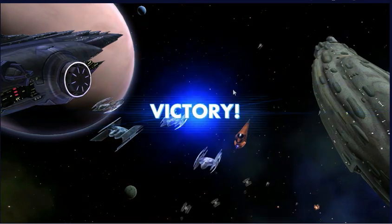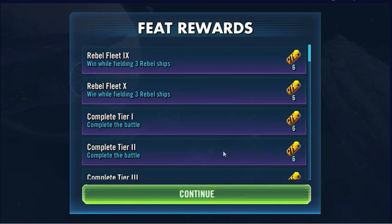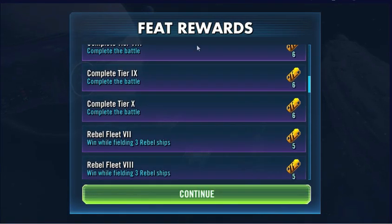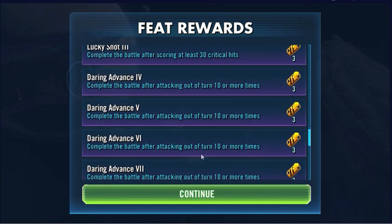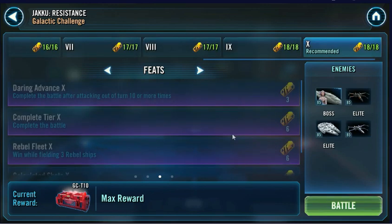Kill this guy and that should be that. Does that get us the win? Three Rebels, the win, the crits, the attack out of turn - that should be absolutely everything. All you need: Malevolence, two droid ships, two Geo ships, and three Rebels you're not going to use. Super easy, max crate for everyone. Hope that helped guys, see you next time.